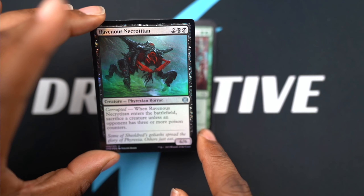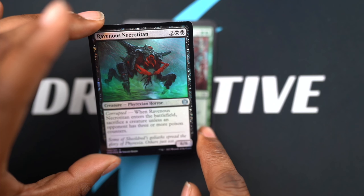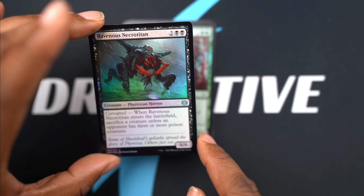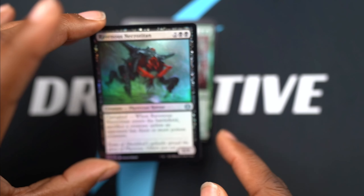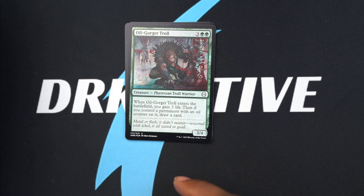Ravenous Necro Titan - same thing, has the Corrupted ability. If one of your opponents is corrupted when it enters the battlefield, you sacrifice a creature unless an opponent has three or more poison counters. So this actually kind of hurts you, but you get a 6/6 body for four mana - whatever you feel like you need at that moment.